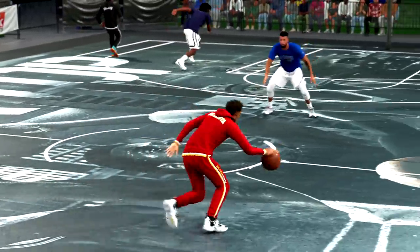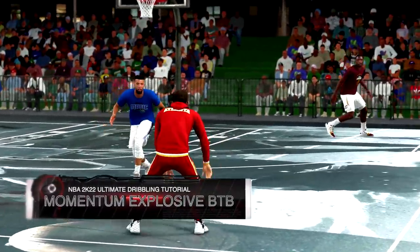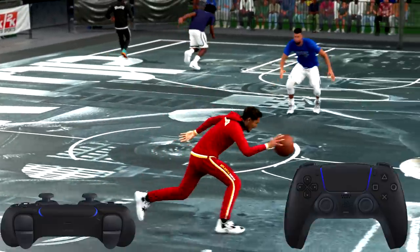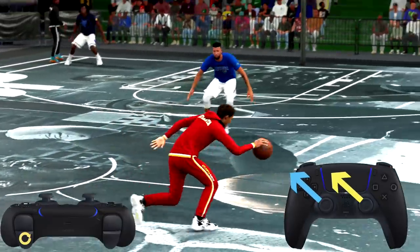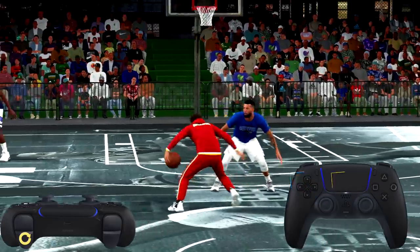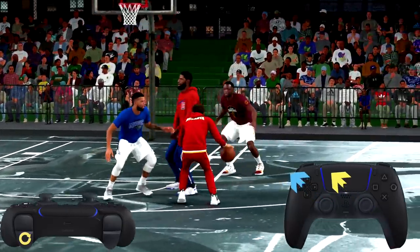There's all kinds of combinations that can come from this, and some of those we'll discuss in a later video. One of the favorable things to do is a momentum explosive behind the back dribble. If the ball's in your right hand, hold sprint, tap the right stick up left, immediately tap the left stick up left, then immediately tap the right stick down right, and tap the left stick up right.